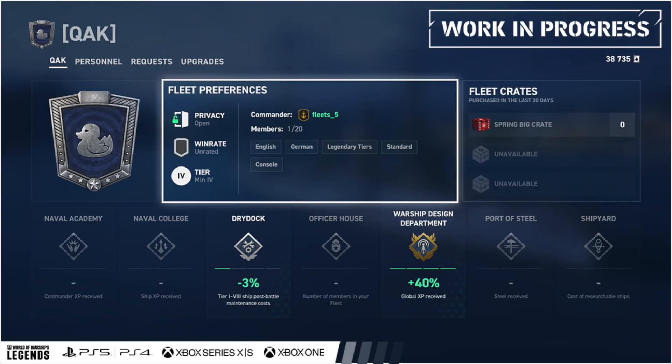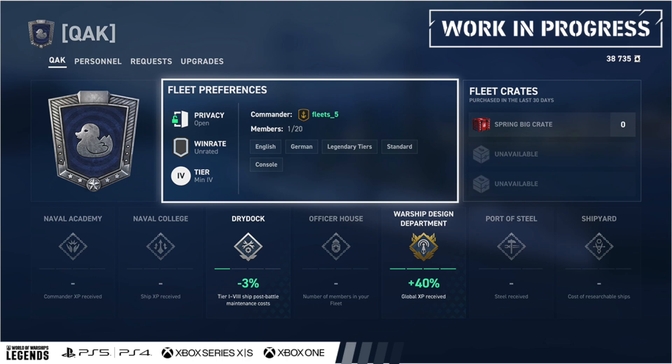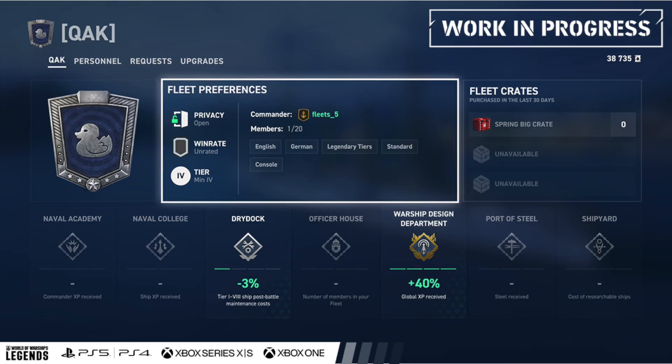So, the latest screenshot here is obviously the most interesting, because it gives us a pretty good view of fleets and the fact that they're going to be more than just expanded divisions. It looks like they're going to be like an integral part of the game, much like the PC version, where you can upgrade your fleet headquarters. And it looks like, also just like on PC, you'll be using oil for that purpose. We can see that up in the right corner under the work-in-progress picture.